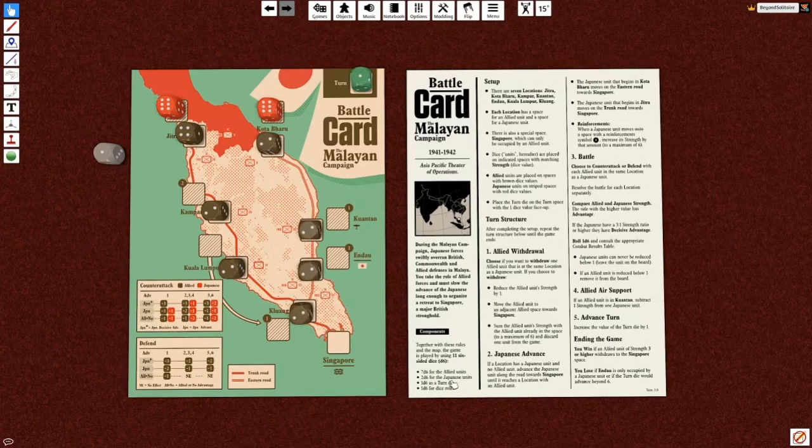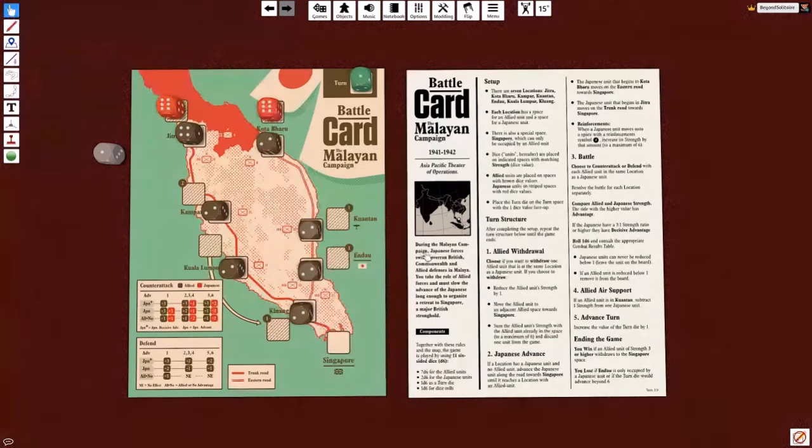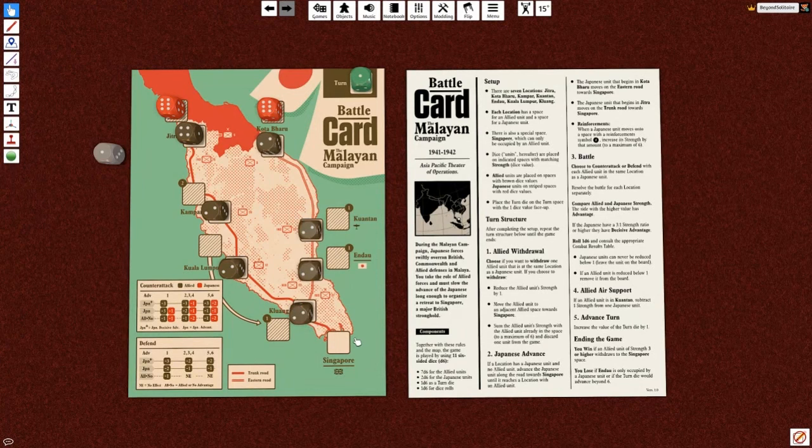This game in particular is meant to illustrate how during the Malayan Campaign, Japanese forces really had the advantage and we, as the allied forces, need to get out of dodge. It's going to be tough - the Japanese are very strong and we are not. We are on the run. The goal of this scenario is to get to Singapore, so we win if an allied unit of strength three or higher withdraws to the Singapore space.